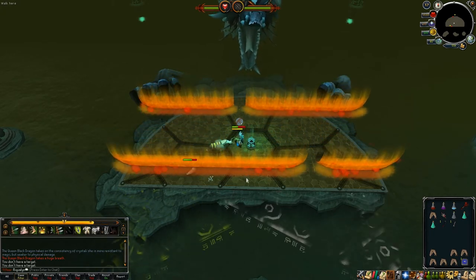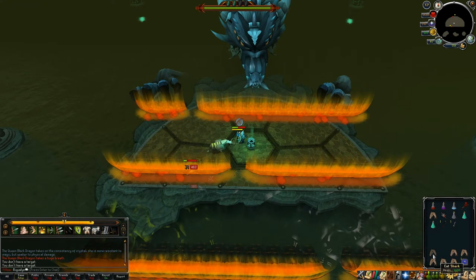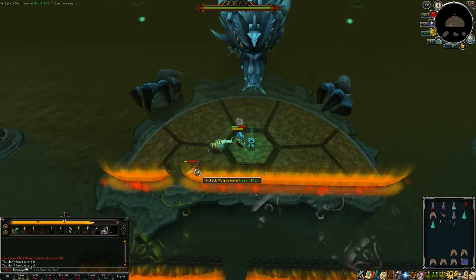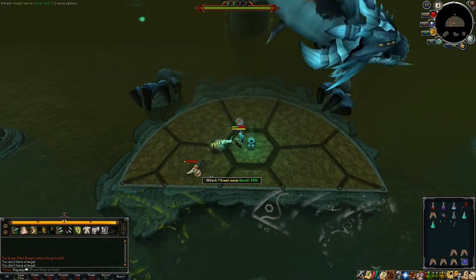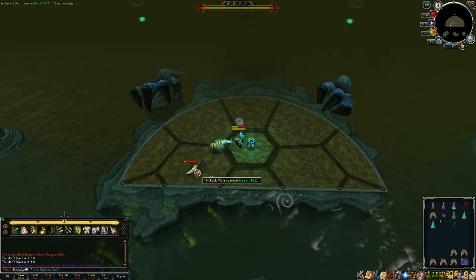The Queen Black Dragon changes colors and weaknesses, but if you really want to hybrid that's more for actually killing her normally — because you want to kill her repeatedly — not just a 'I just want to get this stupid Royal Crossbow done and not have to come back here until I need to repair the thing way in the future' situation.